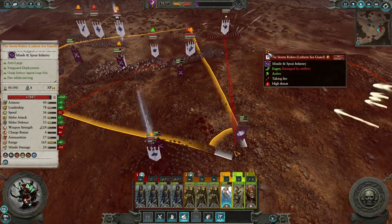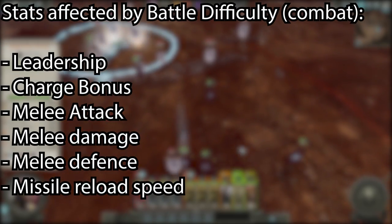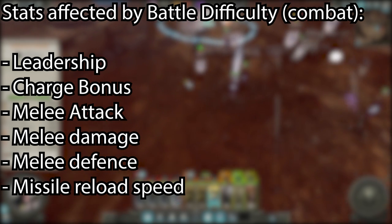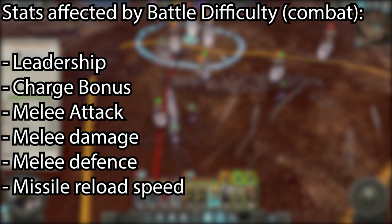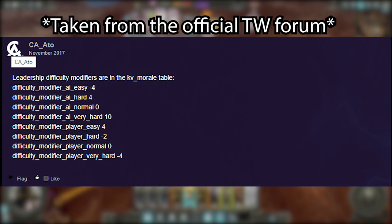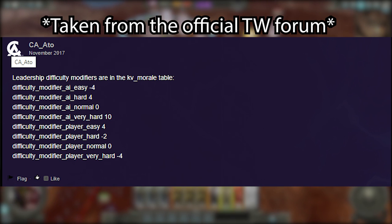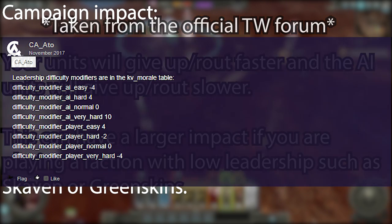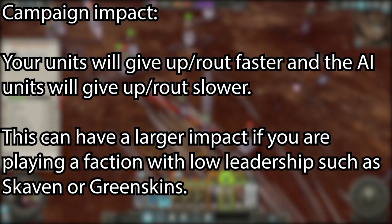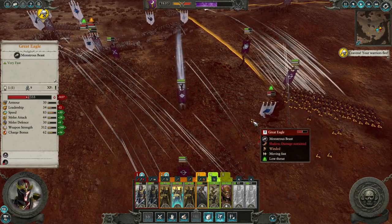The stats affected by battle difficulty in combat are Leadership, Charge Bonus, Melee Attack, Melee Damage, Melee Defense, and Missile Reload Speed. For leadership changes, we can look at the post by the CA developer. The player has plus 4, 0, minus 2, minus 4 leadership, and the AI has minus 4, 0, plus 4, plus 10, depending on the difficulty. Leadership obviously affects when your units route, so the harder the difficulty, the easier it is for your units to route and the harder it is for the enemy units to route.